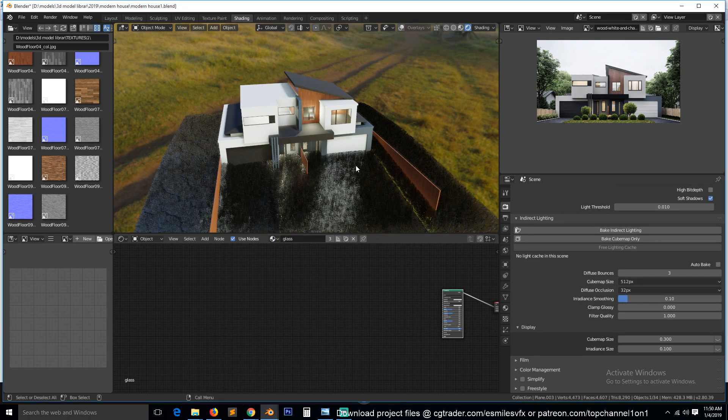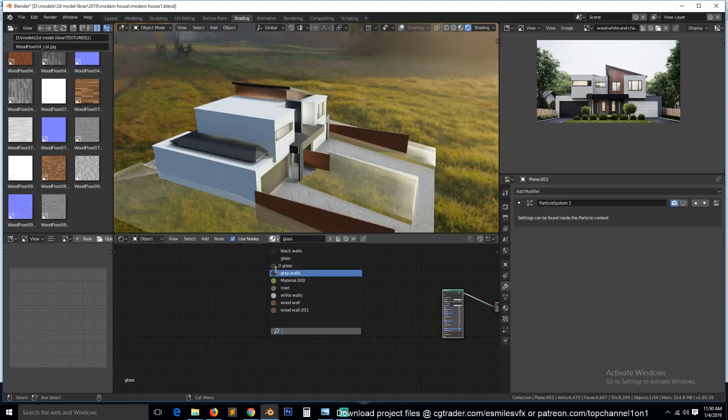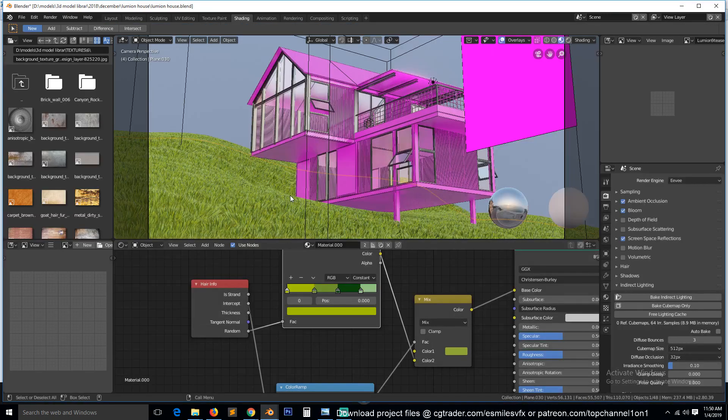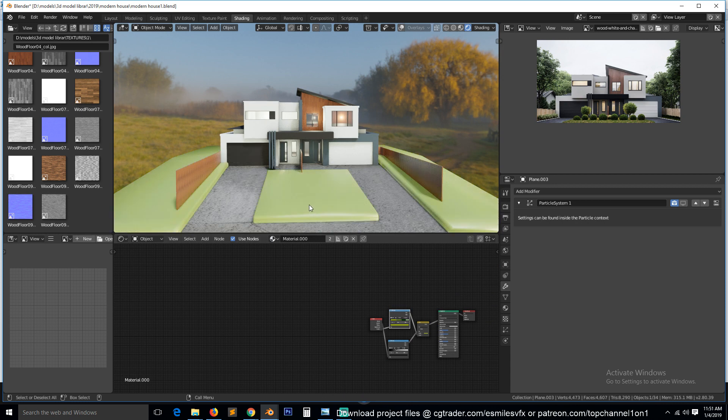This project is too heavy — I'm not even sure how Blender is handling this; it may freeze in the viewport. Let's go to the settings and turn off the grass for a second. We need this to be grass material. This was called Material 001 — and do we have it here? Yes, it's this one here. That's the material we want to use for the grass.